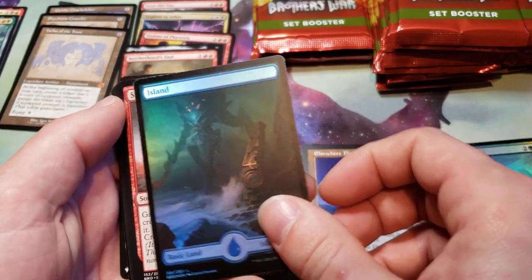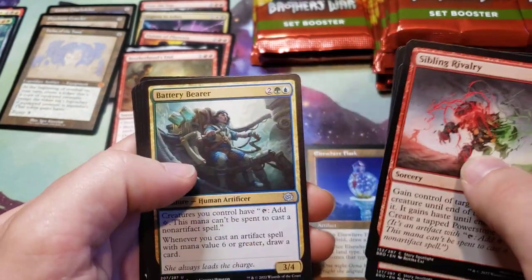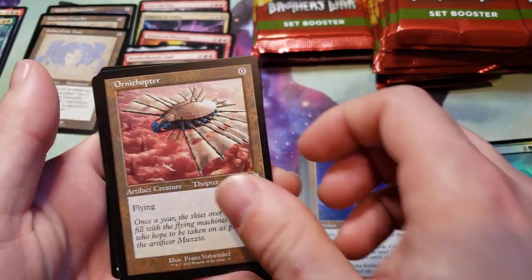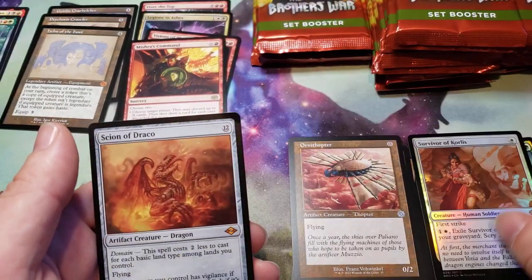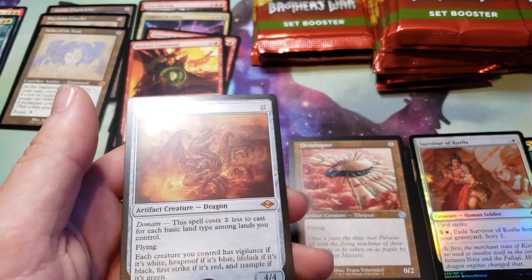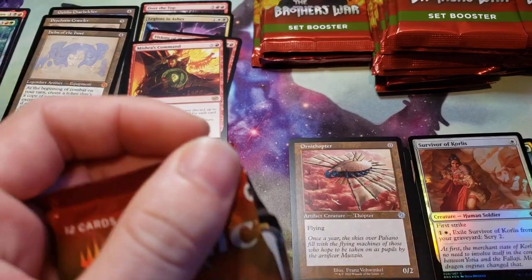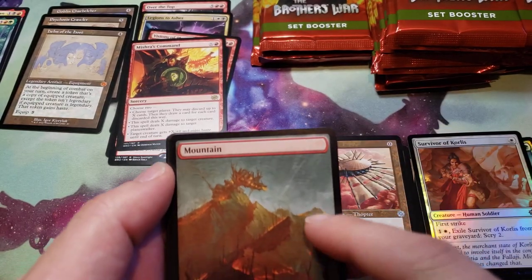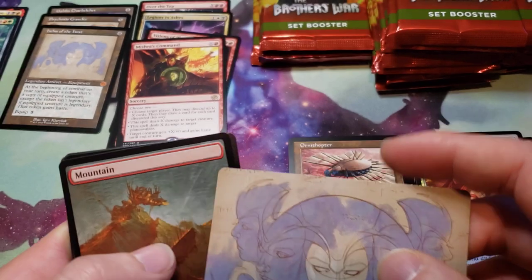We got a Foil Island — Mishra's Island, full art. We get our commons. Commons: the Ornithopter, Mishra's Command, a Foil Survivor Croilus, and a Scion of Draco list card. These are suffering the same ripple as the previous box — and I bought this from a different store.